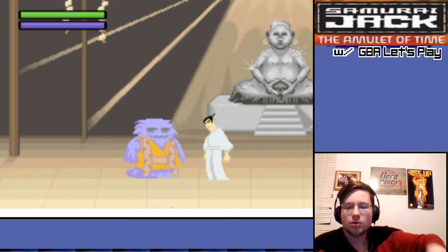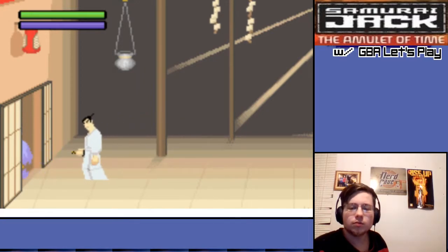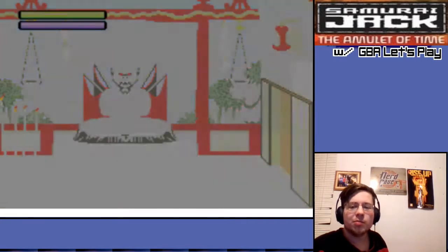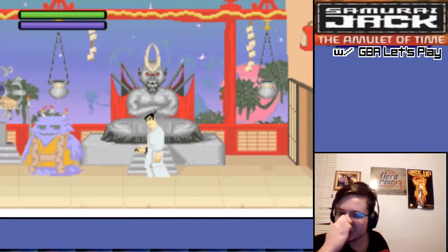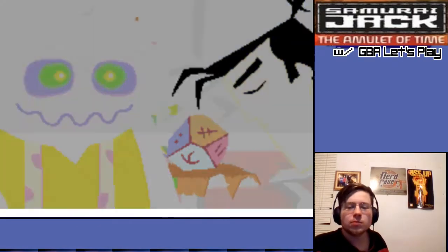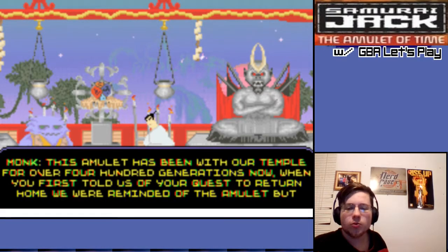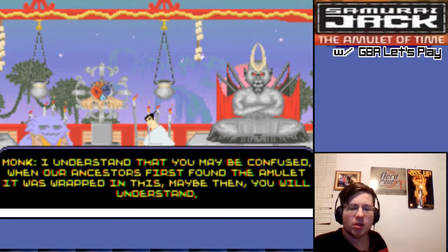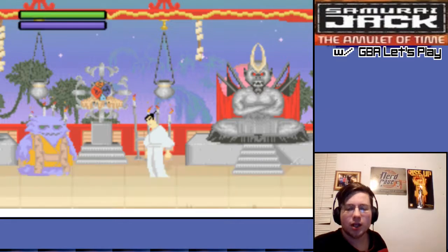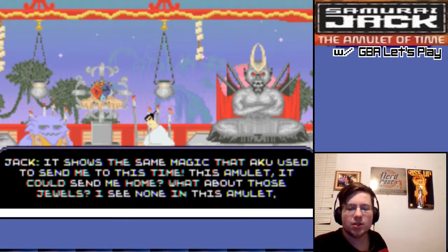'Before you go, I would like to show you one of our most treasured possessions.' Looks like a D12, and that guy looks... 'This amulet has been with our temple for over 400 generations. When you first told us of your quest to return home, we were reminded of the amulet. The more you have told us of your story, the more convinced we have become that you are the rightful owner of this amulet.' Yeah, that looks like Jack. 'It shows the same magic that Aku used to send me to this time — this amulet. It could send me home.'